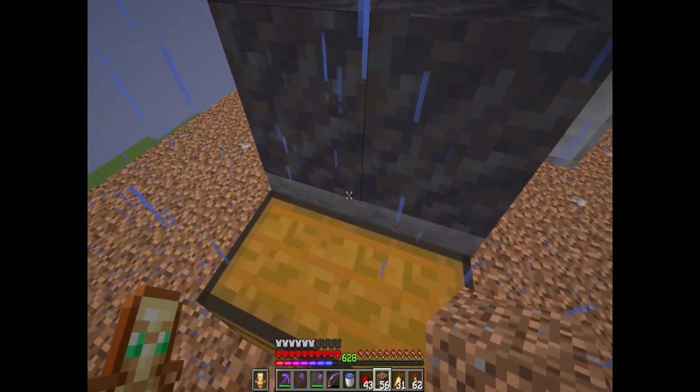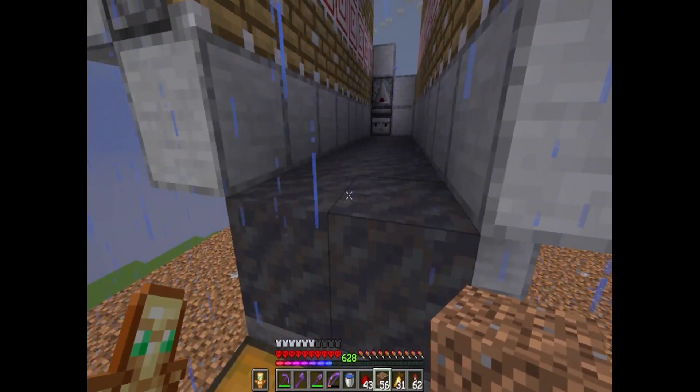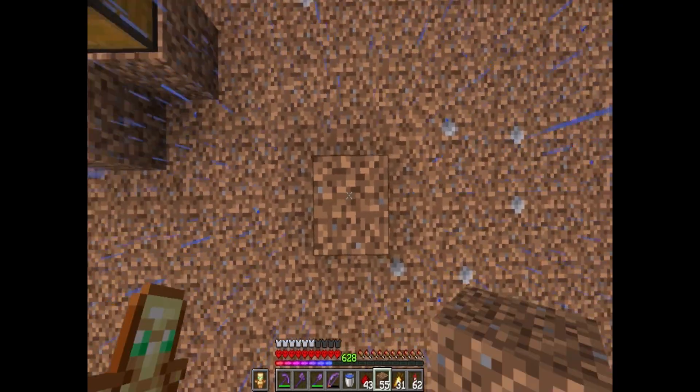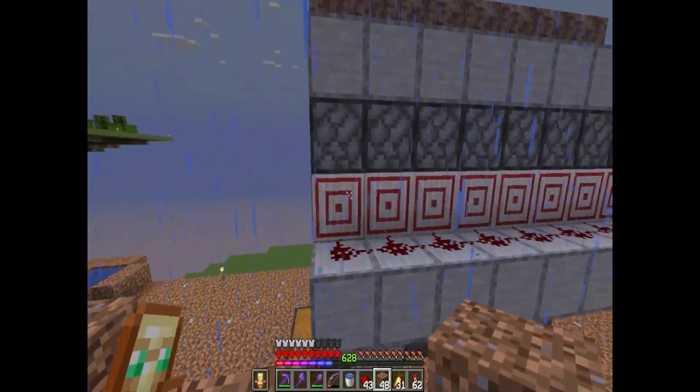Down here we can put our sugarcane, up here we'll put our pointed dripstone. The reason we're using mud is because we can just use hoppers underneath to collect all the sugarcane and all the dripstone. I think this is a pretty awesome compact design, and what's really cool is that it's expandable.